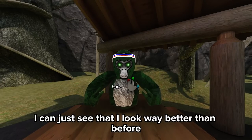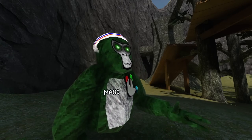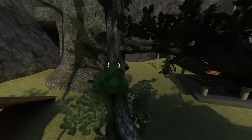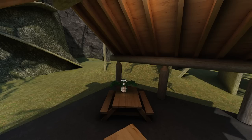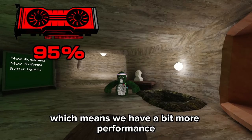This already looks great. I can just see that I look way better than before. Even when I stand near this light, my character gets lit up. You can actually see the glow in my eyes now. Considering I'm number one in the world, I think we should try to run some routes with it. I'm honestly surprised how well this is working — I really didn't expect Gorilla Tag would ever have some sort of ray tracing. And with this 4080 that was made for ray tracing, Gorilla Tag just runs too well. Our usage is very high, actually up to 95%, which means we have a bit more performance that isn't being used.